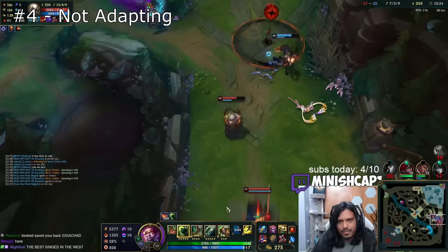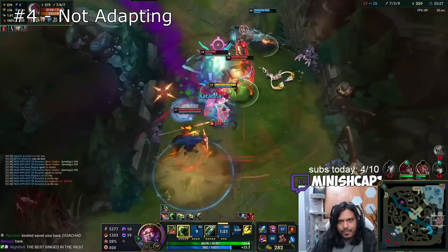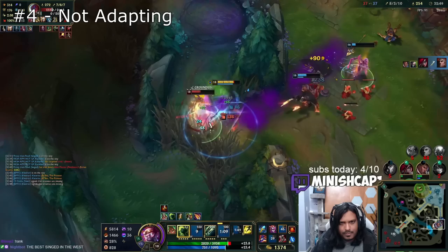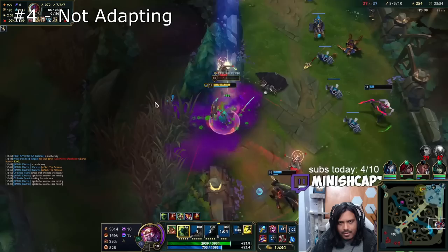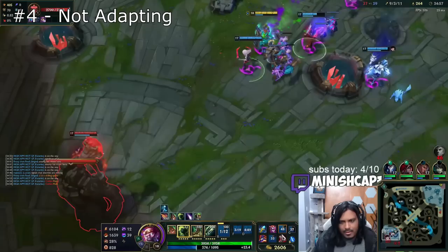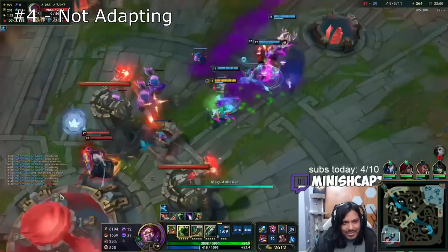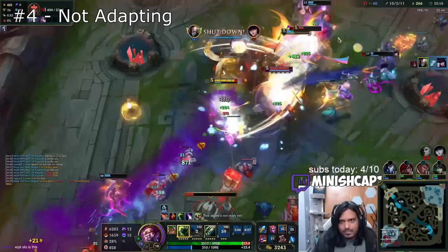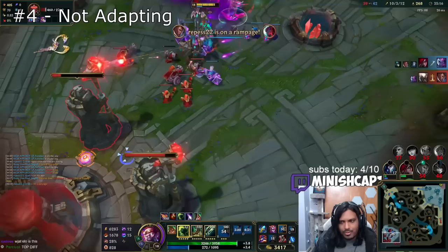Mistake number four is not adapting to the enemy team's composition. I see new Singed players building the same items in the same order with the same mythic every single game. While it's true that Demonic Embrace and Rylai's are core on Singed, the order in which you buy them changes depending on the game. If the enemy team comp doesn't have big health pools, you can often delay Demonic to second or third item and finish Rylai's for a more useful slow. If the enemy team is more ranged and kite-oriented, you can rush a mythic like Rocket Belt first to get in range instead of buying it third like normal.